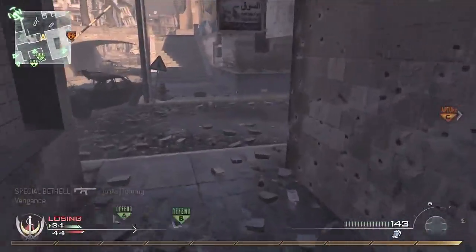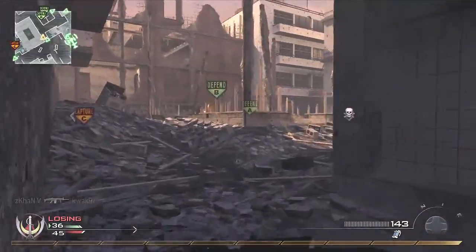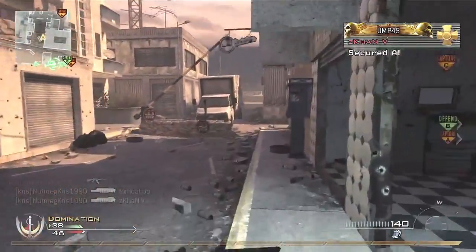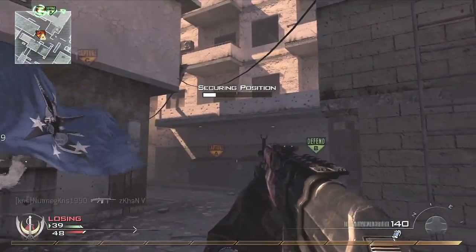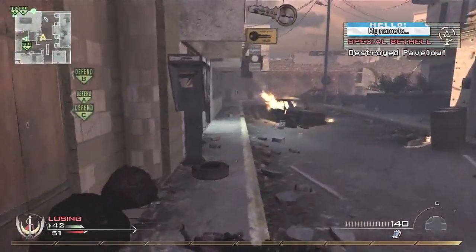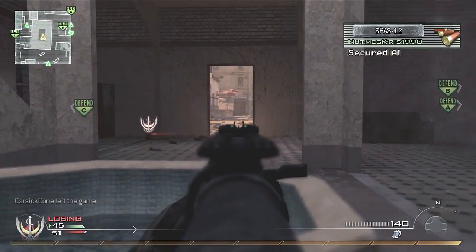Whenever capping B, I always tend to grenade that red room if I've got a grenade, because it's just a lame place for people to sit and try to stop you from capping B. As for the AK at range, you need to learn to tap-fire it. Whichever gun you find the balance with, you need to learn the way you need to use it for the range that you're targeting. You can't just rely on the weapon being the same over any range — unless you're using the ACR, which is just lame.